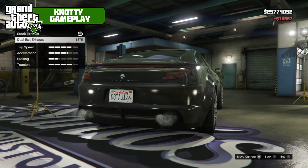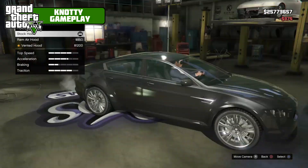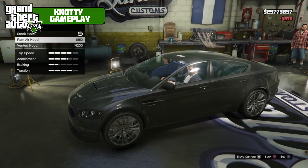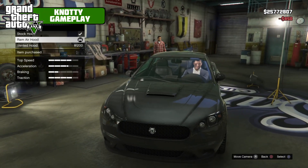Level four engine, exhaust — we've got a dual exit which takes it from double to quad. For the hood, we have a ram air hood or a vented one, kind of like the ram air hood. It looks cool, so we'll go with the ram air hood.